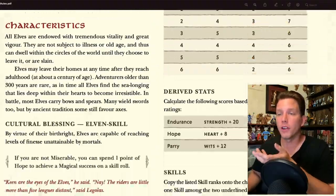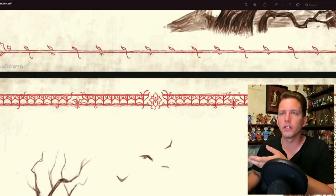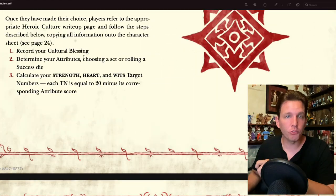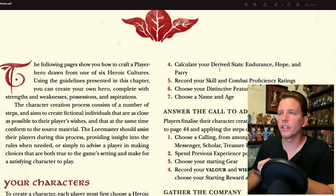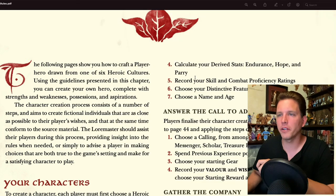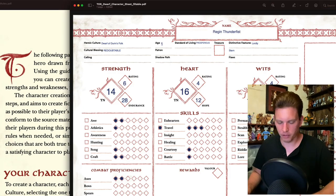Regan Thunderfist — that sounds good. Let me go back and check what we were supposed to be doing, because that was just choosing our heroic culture. We've recorded the cultural blessing, determined attributes, calculated TNs, calculated derived stats, recorded skills and combat proficiency ratings, chose distinctive features, and chose a name. I don't think I chose an age yet — let's go 131.